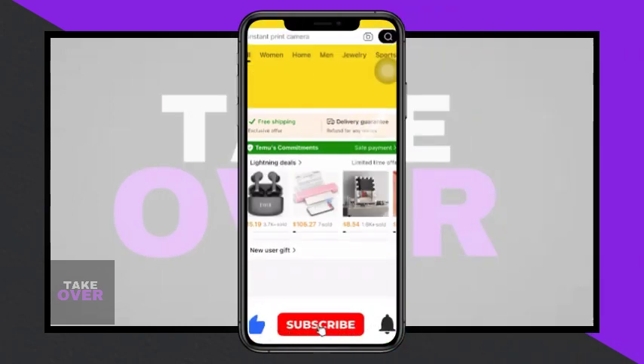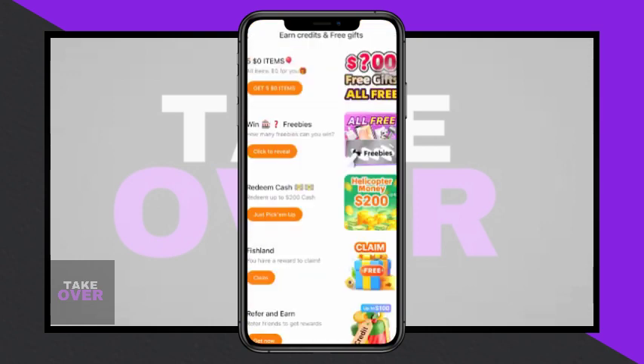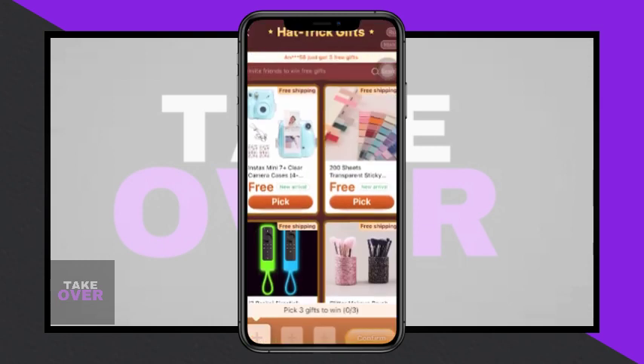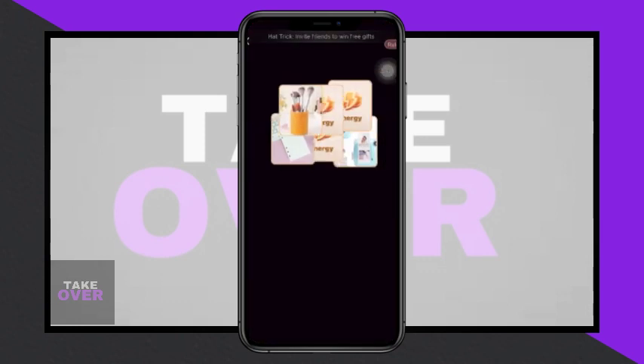If you happen to win the grand prize, all your gifts will be granted to you for free. Once you've won your gifts, proceed to open them to determine the quantity you've received. Select any desired item from the Temu offerings without incurring any charges.